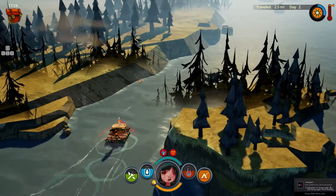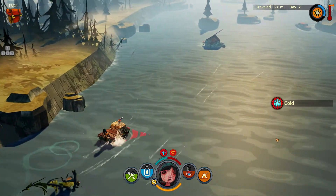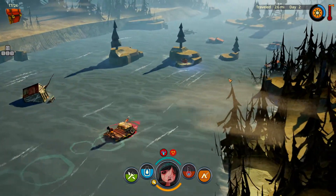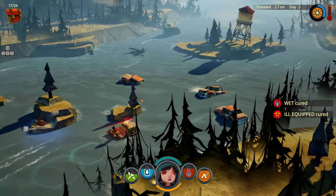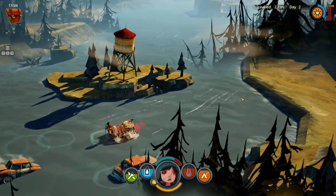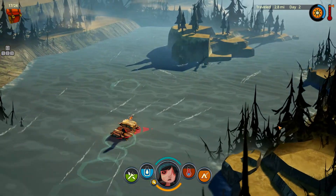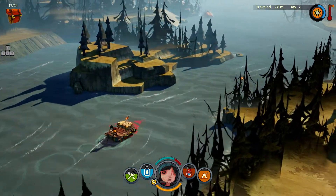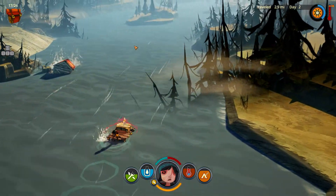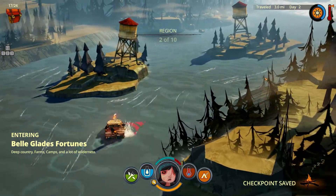We'll stop one more time. Let's find some place to stay. We need something to keep us from getting so cold — it's the first region but the temperature isn't very good for us. It looks like we have some summer clothes. We're entering the second region.